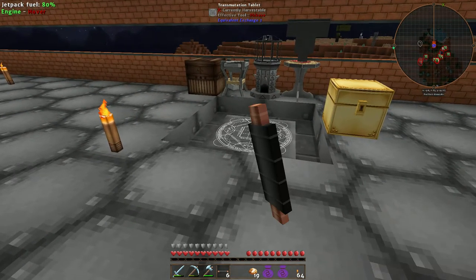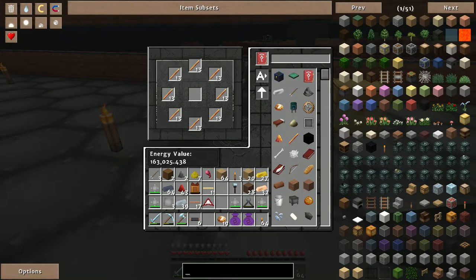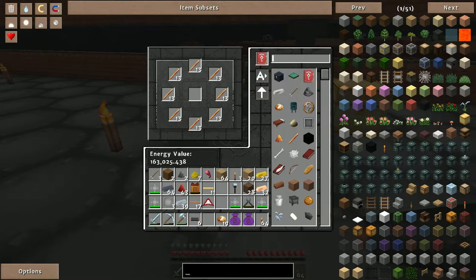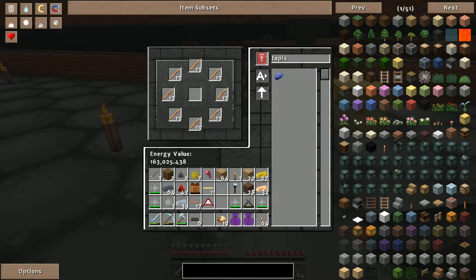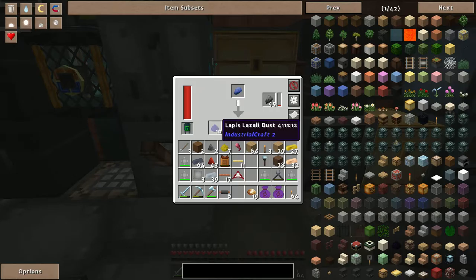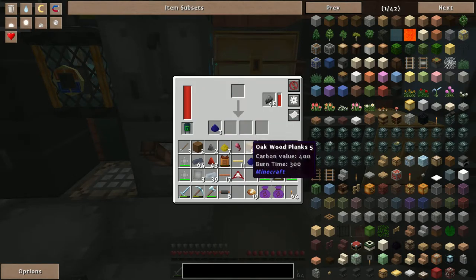Lapis goes in the right place. I'll grind down 10 of those in the compressor. That gave me two per one, so that's fine — I'd rather have more than not enough.